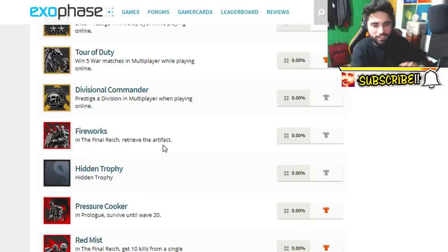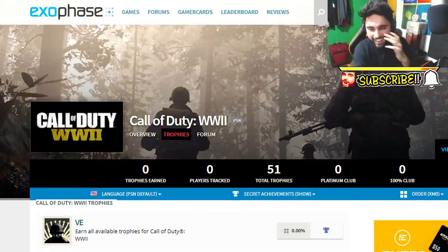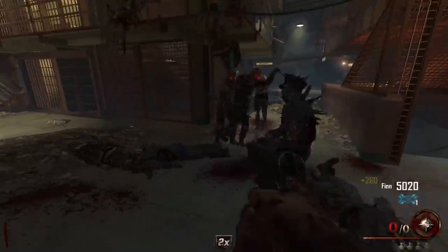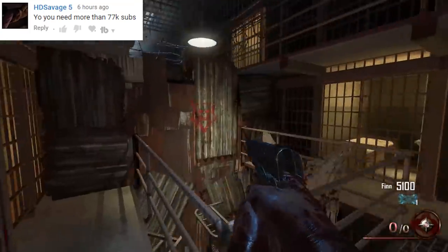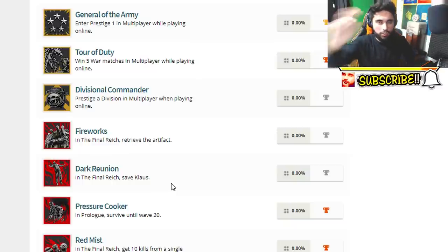A lot of people thought we were never gonna have a DLC 5 Moon remaster, but as you guys can see we got that. Now this one is a hidden trophy — they don't want us to know. This trophy is called 'Dark Reunion' and it says: in The Final Reek, save Klaus. Klaus is her brother, so we're gonna be able to save Klaus. It's a silver trophy, meaning it's easter egg related. But what if this is an alternative ending — in the first one we retrieve the artifact and Klaus dies, and in the second one we save Klaus and complete the easter egg?